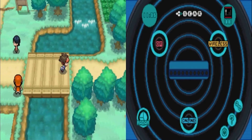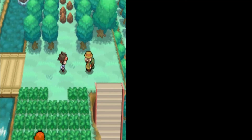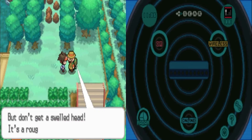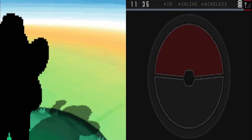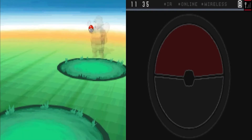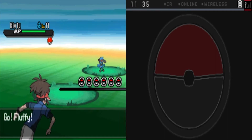We are finally back to Route 20. There's a guy here talking smack — he sees our Basic Badge but tells us not to get a swelled head because it's a rough world out there. He wants us to prove ourselves. He has a Hiker named Jerome, who has a Riolu — which is not good for Fluffy. Fluffy's going to run away.